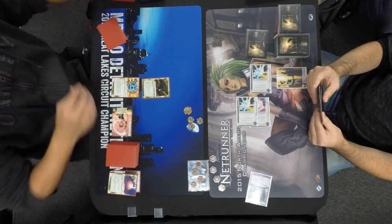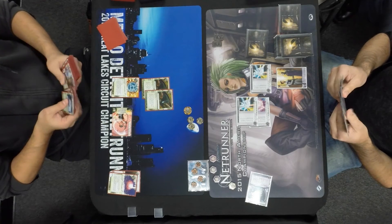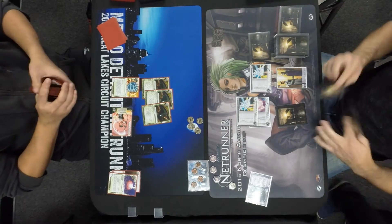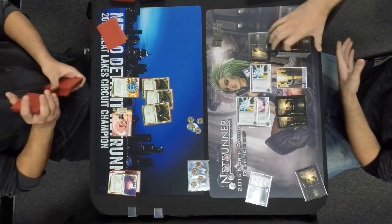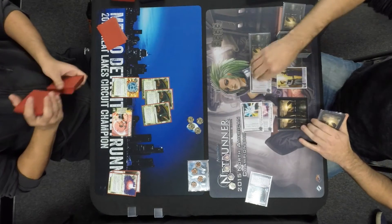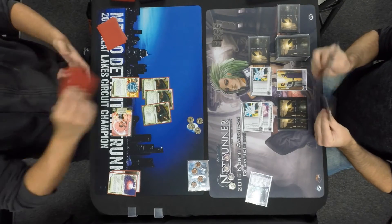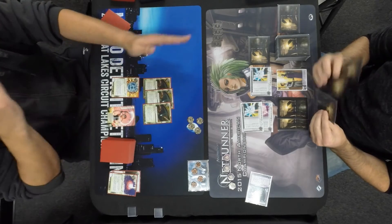This Rabbit Hole basically locks in that this is a Security Nexus deck, between the Opus and the Rabbit Hole. I believe Raphael just clicked Opus three times and then went and Rabbit Holed out — rocking for link now. John is taking advantage here, installing another agenda in that server along with an upgrade that I'm sure is going to protect it. Tempo-wise, I think Raphael is at a serious disadvantage — John just has way more tempo. Keeping the hand with at least one agenda and rocketing out that Accelerated Beta Test has really put John ahead.